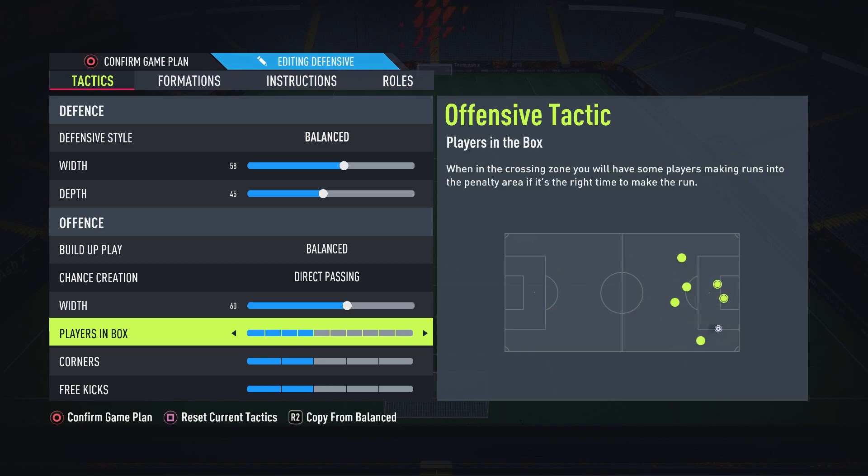For players in the box — this determines how many players dart into the box when you're making a cross or a pass. As you up it, more and more players pile into the box. You don't want this too high, because if you have all your players in the box and your player doesn't win the header, you're very susceptible to a counter-attack. What you want is to have this on around 6 or 7.